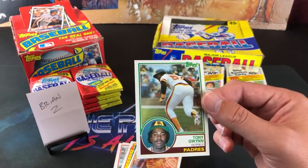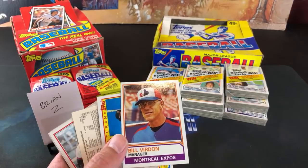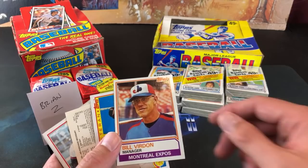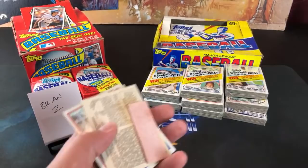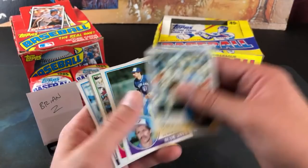If only there was a one-touch to put that in, but I will definitely take very good care of this. Gwynn rookie in the first pack — that is some awesome luck. I was bummed out about the 85 Tops pack, but the centering on this is excellent. Bill Verdon, Reggie Smith. I think the gum in here is not nearly as disgusting as in the 85 pack. There's a Reggie all-star card.